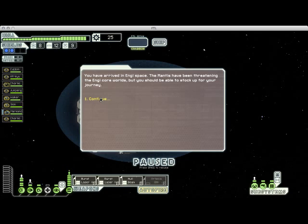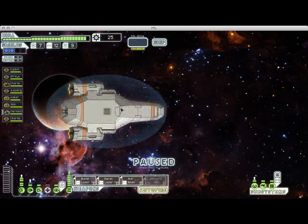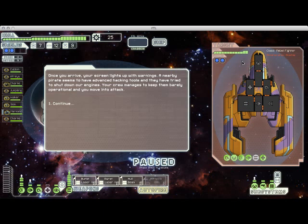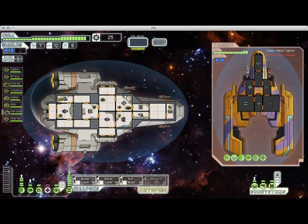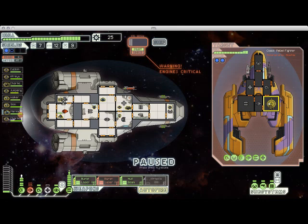And here we are in another sector — Sector 5, and it's another friendly sector. I'm going to jump around and see what's around. Here we have another Rebel ship. This one only has two shields and two weapons — it's not nearly as threatening as the one we just faced. Unless I decide to drastically change my weapon loadout, you're going to be seeing pretty much just more of the same as far as tactics go.